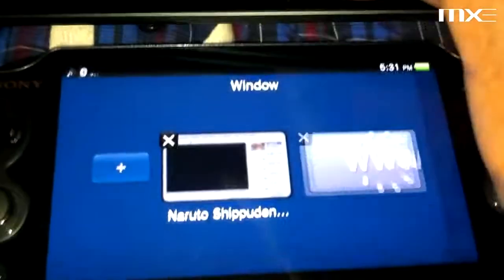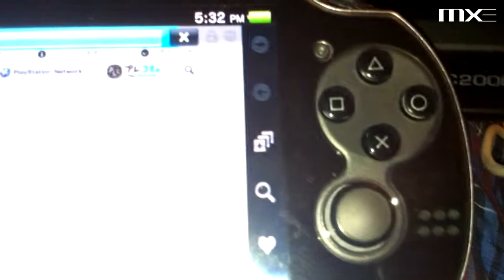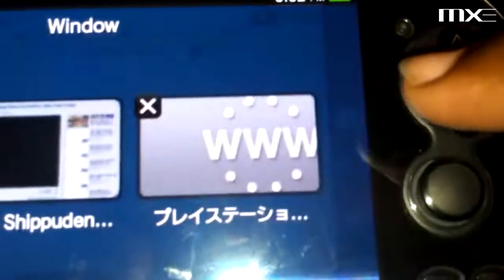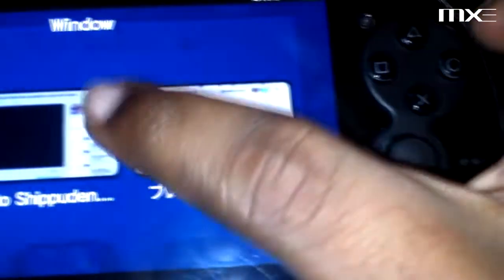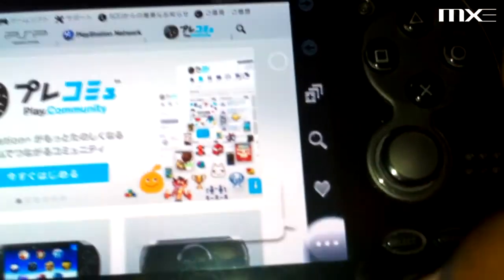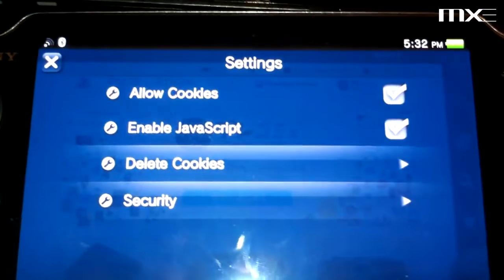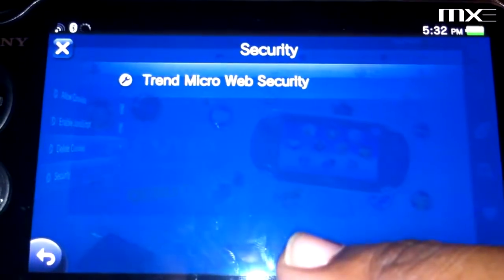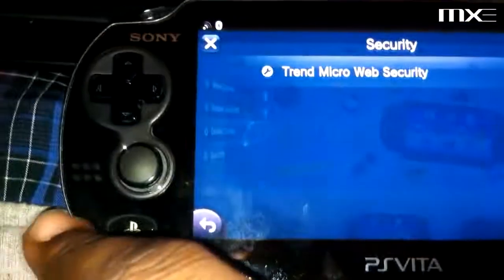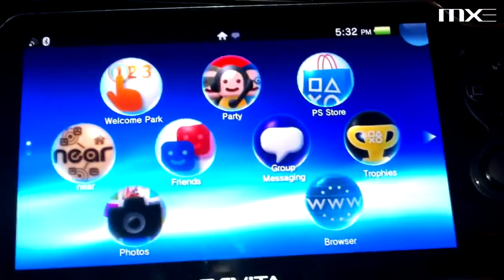Let's see what else you can do with this web browser. You can open multiple windows — tabs maybe, not tabs, definitely windows. Search, favorites, bookmarks, settings — cookies, JavaScript, security. Trend Micro web security — so that's still a part of it.